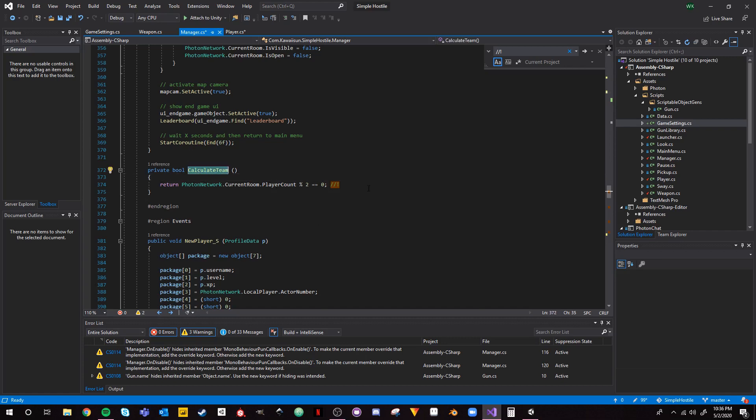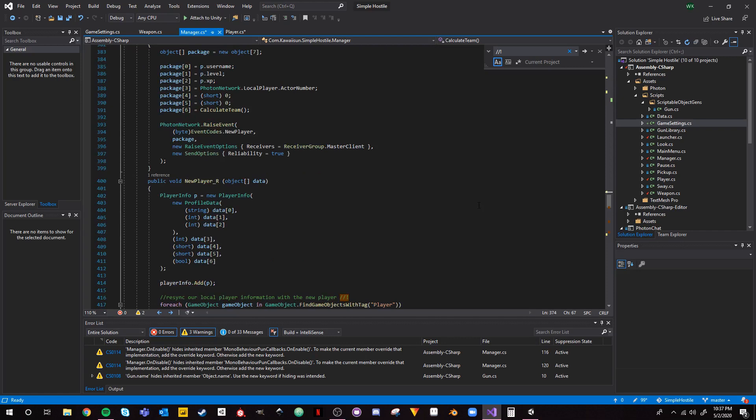The calculate team function is very simple for now — I would not recommend this for production, but for prototyping it works. It's: `PhotonNetwork.CurrentRoom.PlayerCount % 2 == 0` sets `awayTeam = true`. This means if the player count is even when this player joins, they're on the away team; if odd, they're on the home (blue) team. It automatically alternates players, though it has known issues.